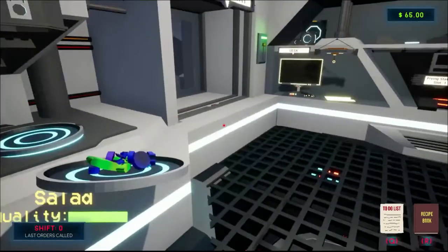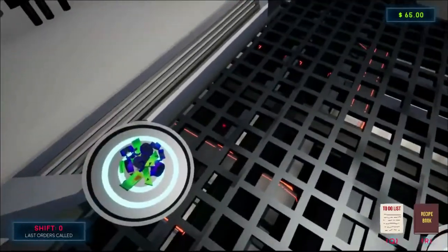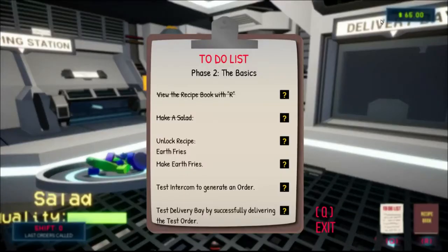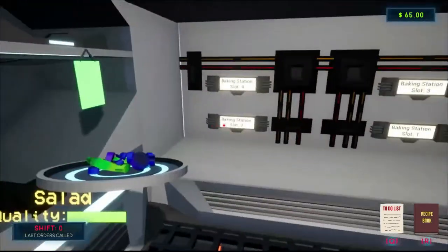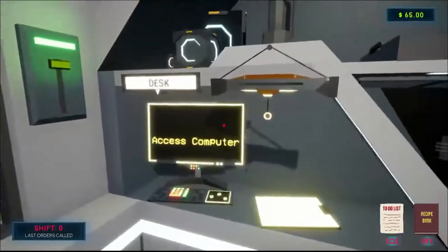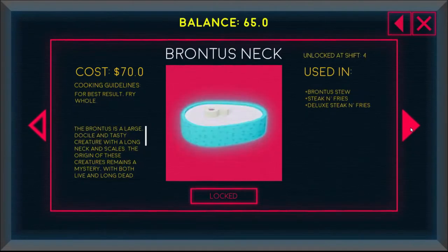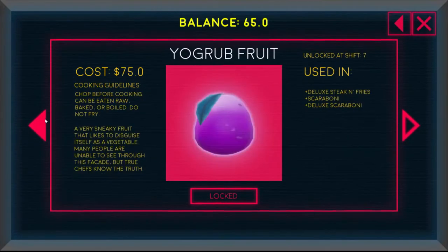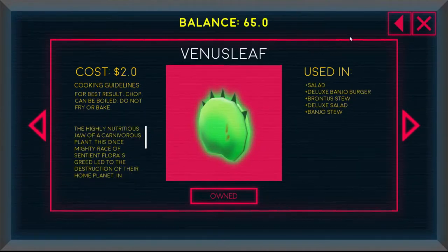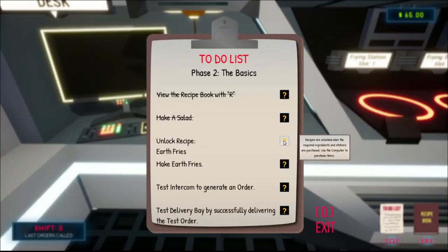There it is. Oh jesus — it threw it at me! Next step: unlock recipe earth fries, make earth fries. I gotta unlock a recipe. Unlock a recipe: earth fries — where do I... I didn't see anything about earth fries. Recipes are unlocked when required ingredients and stations are purchased — use the computer to purchase items.